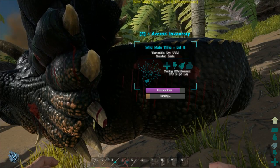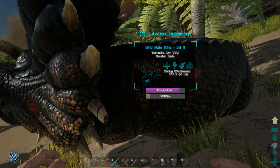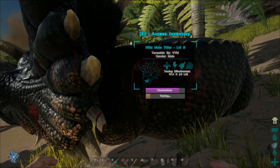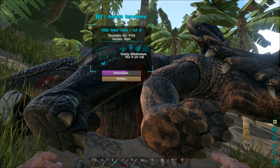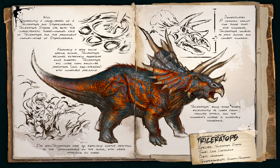Even with three times faster taming, I think we'll spend about 10 to 15 minutes, so I'll pause the video and turn it back on when I've tamed this huge, beautiful male trike. Okay guys, almost there — it took 40 minutes of real time. That means it's 120 minutes on a standard server — two hours where you must run around your dino, feed it, put narco berries in, and watch carefully because any little creature will try to eat it and you.